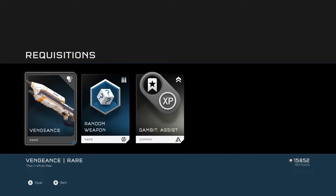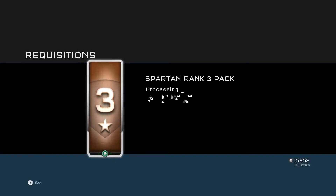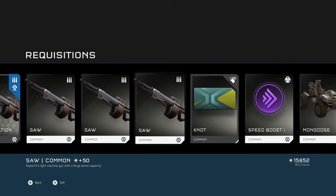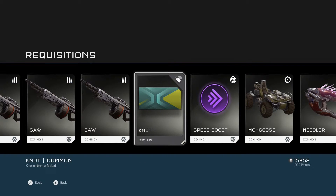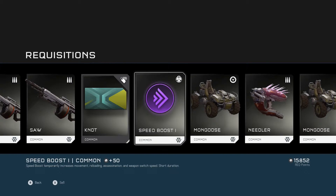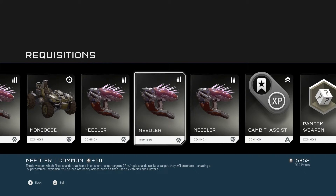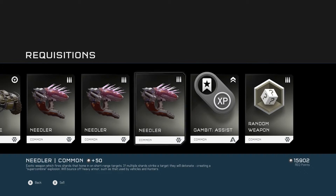Thus, I refute thee — no, I don't refute thee. We'll step with Level, we'll go to Spurton Rank 3. Damn, look at all those saws. We'll keep those because I like to use the saw on multiplayer. Saw Certification Common, Security Clearance Upgraded — your Spurton is authorised to receive more of the associated Wrecks in future packs. We've got the Knot Emblem Unlocked, a Speed Booth, a Mongoose, a Needler, another Mongoose, a Needler, a Needler. I'm going to sell one of those Needlers, to be honest. Confirm — I want to sell this because I don't really use them.